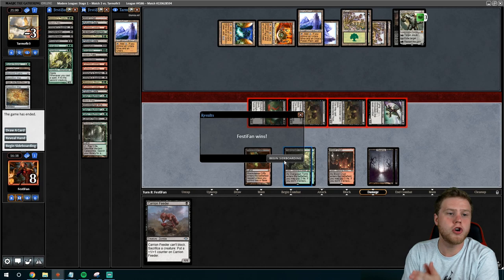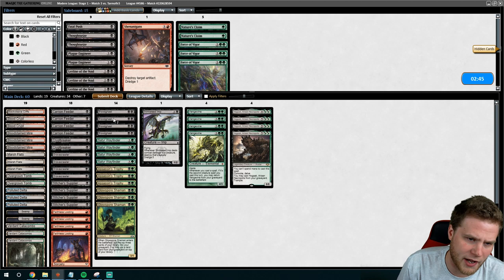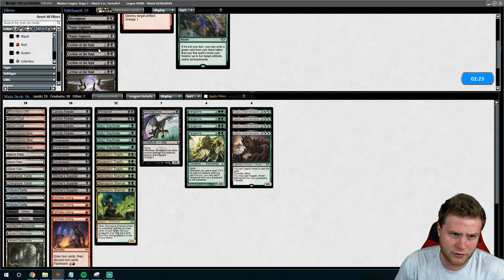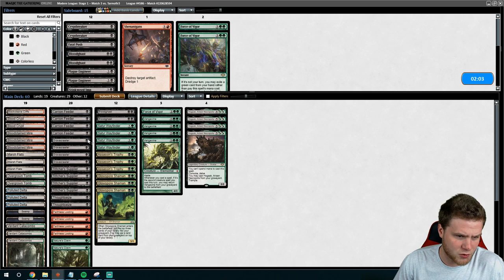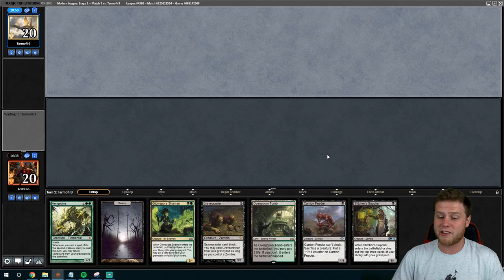Tron definitely has a lot of hate for us post-board. How do we want to sideboard against Tron? Bloodghasts are pretty bad, so I like cutting like two of those. Crypt Breakers are too slow. Carian Feeders are the most important cards — do not cut those. Assassin's Trophies are great. Stinkweed is okay, we're going to keep it. They usually do have Leylines for us — so Thoughtseizes are pretty good, and Nature's Claims. That's only five ways to kill Leyline — we want at least one more, so we'll go Stinkweed for six ways to destroy it. You really don't want to over-sideboard against Leylines — you don't want to just cripple your deck while having answers to Leyline.